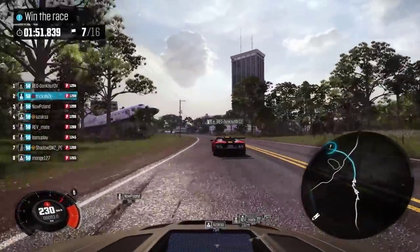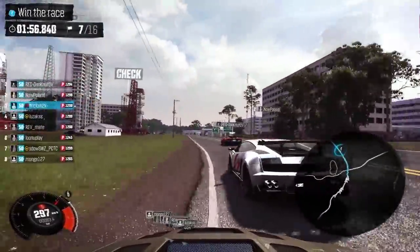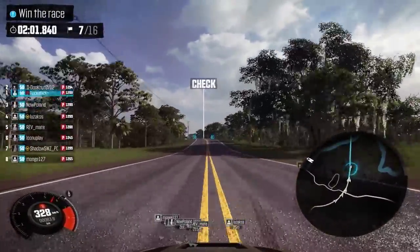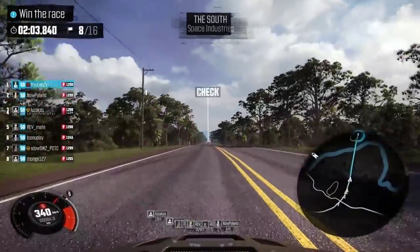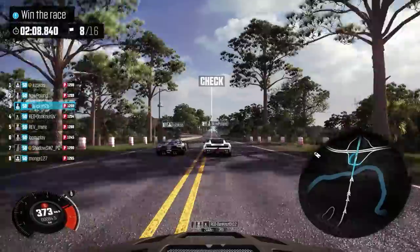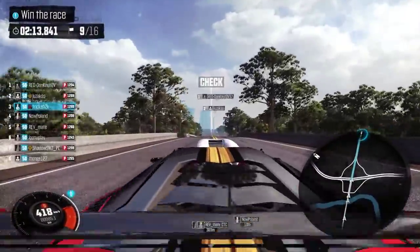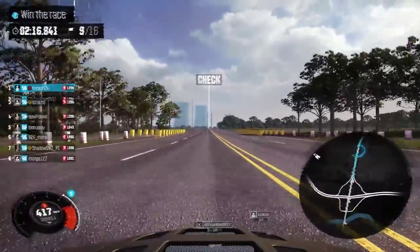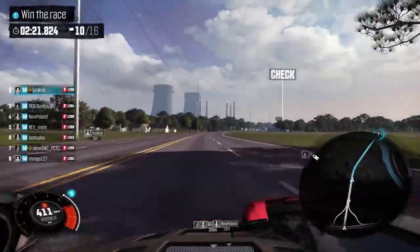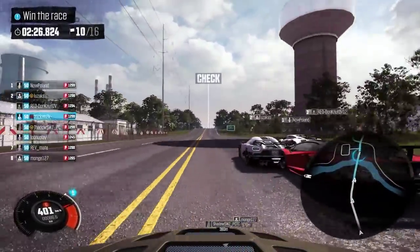First off the bat, we have the Aston Martin V12 Zagato. This is a car celebrating the 50-year collaboration between British Aston Martin and the Italian Zagato, where it all started with the DB4 GT Zagato back in 1960. I don't really like the back of the Zagato — it doesn't really fit the car if you ask me, particularly its tail light which more reminds me of a Ferrari rather than an Aston. But then again, it's a British motor car with an Italian styling.